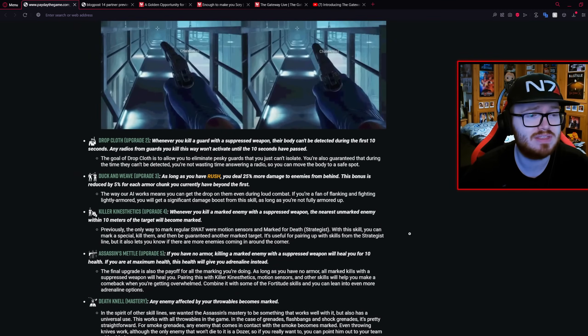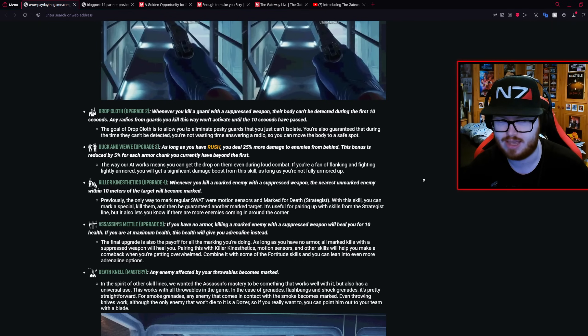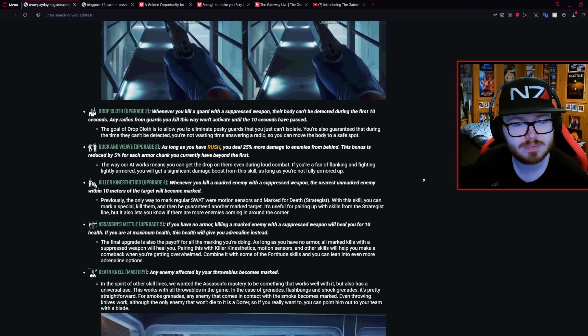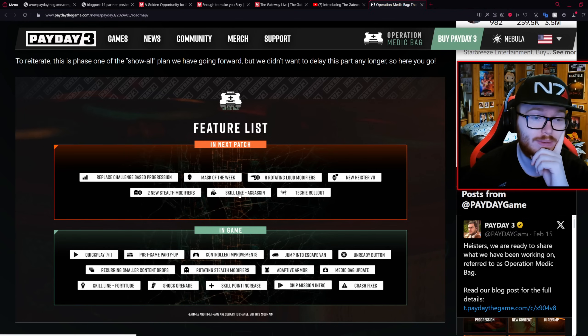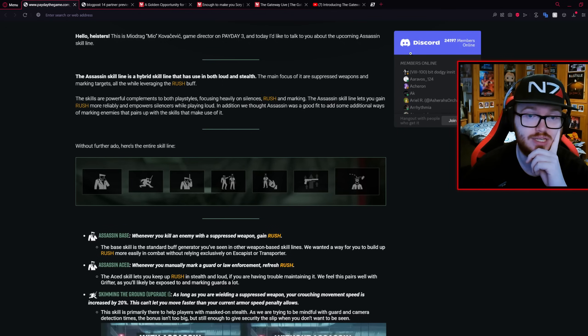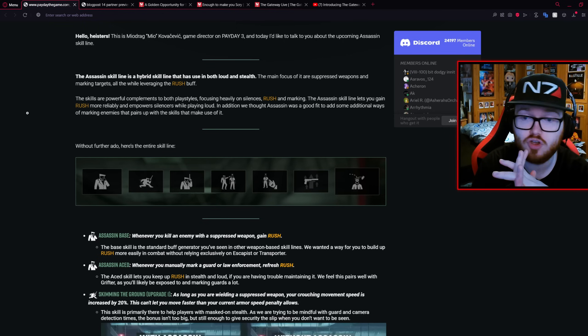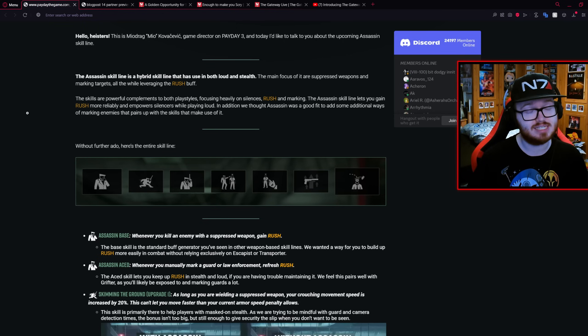So there you have it. Realistically this is something that needs proper experimentation with in-game. At base a lot of these sound quite interesting — some skills I may not use, some I might. I think there are some good benefits here for both stealth players and people looking for a different play style, which is something the game desperately needs right now. This skill line is coming in update 7, the next patch, and once it releases we'll be able to experiment and see if it's as good as it reads.